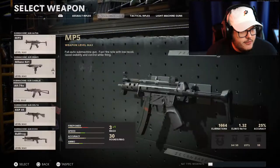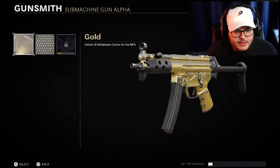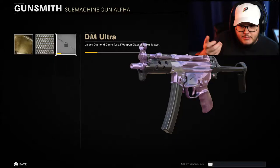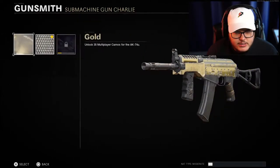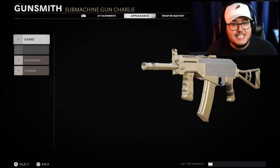If we go to the MP5, that's my biggest example — you put gold on it and it doesn't cover the barrel or the under grip or the stock that well. The AK diamond looks amazing on everything, but gold on the AK is just not that great. The AUG, on the other hand, looks fantastic in gold.